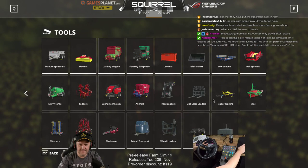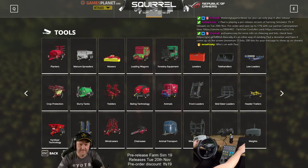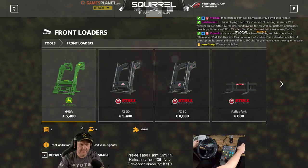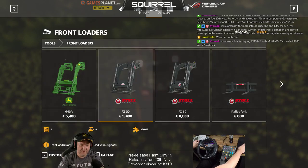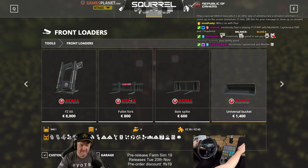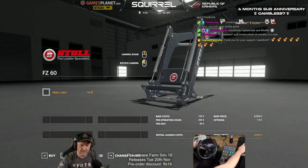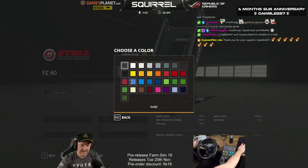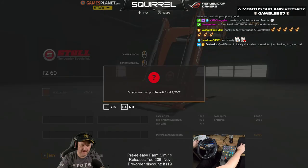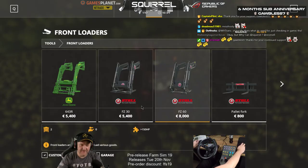Front loader - which model of tractor was that again? It's a Valtra - I'm not sure which one though. Happy anniversary. Main color brown - Valtra T234. Okay we've got that. Eight grand just for the front loader bit.